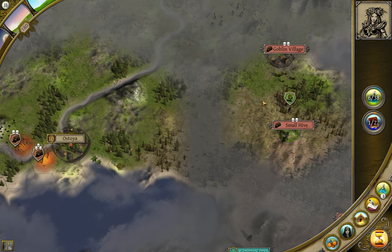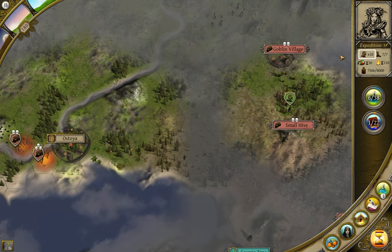Let's start with the wandering group. When I click on the group, the box in the top right highlights their current status: Manpower, Carrying Weight, Remaining Movement, Turns of Food Remaining, and Turns of Fuel Remaining.